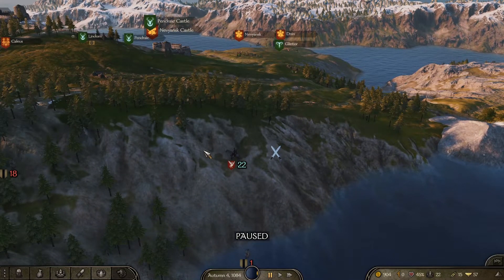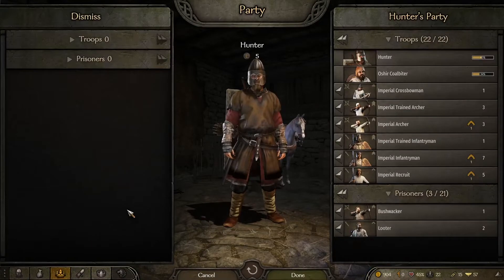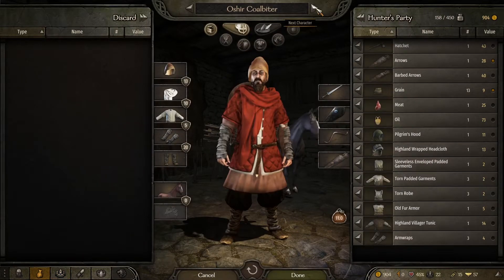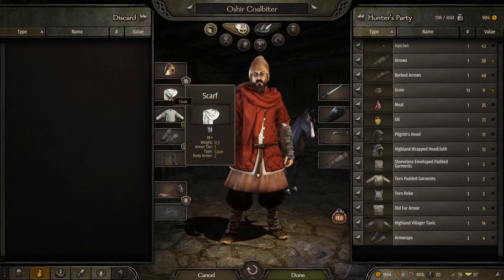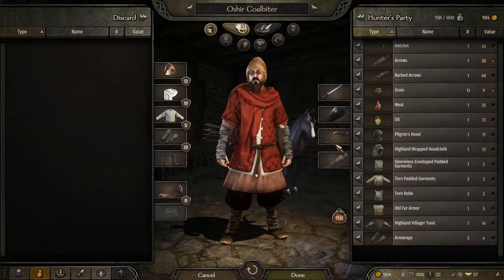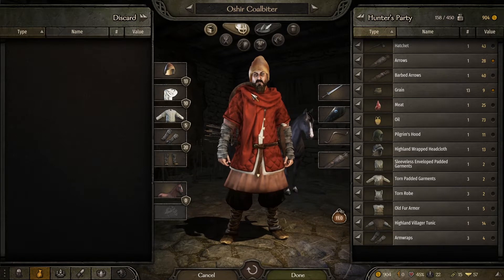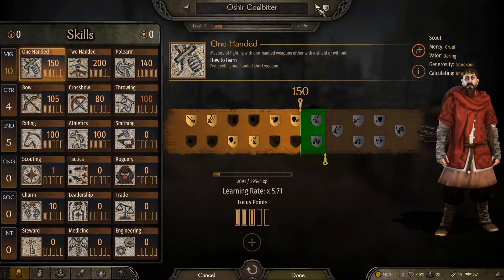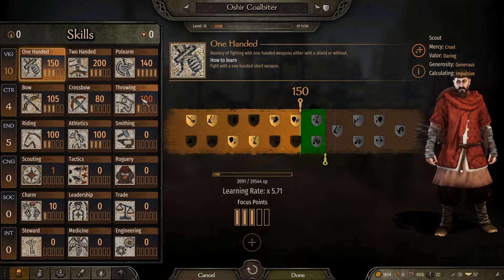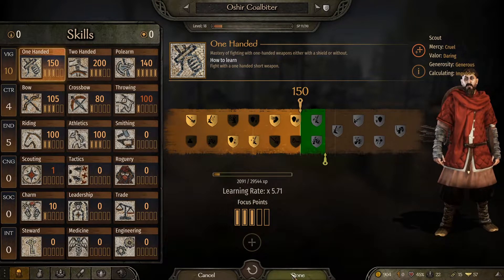In the meantime I've been fighting a lot of looters and stuff, building up a little bit of money and building up my army as well. I've actually come across a companion here - Oshir Coalbiter. This is what he looks like. I've given him a couple of items so he's got a northern roughhide cap with armor 13, a scarf, some arm wraps. I've also given him a horse, a shield, and a bow with arrows along with the sword he already had - just to flesh him out a bit. Going to characters, you'll see he's really good at most things: one-handed, two-handed, polearm, bow, riding, athletics - all really good. His throwing is 100 so he is very good and also has a lot of different attributes. Just going to get him better armor as we go along.